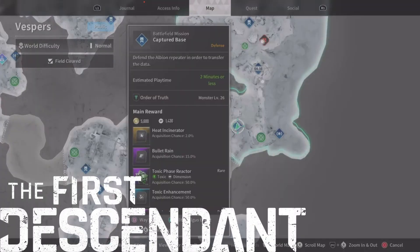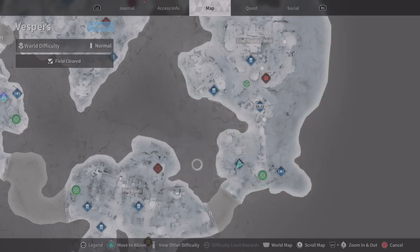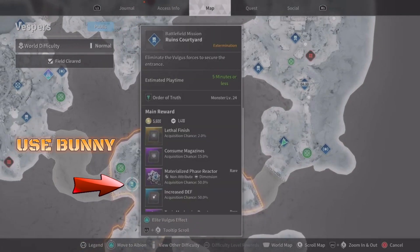Today on the First Descendant, I'll show where to find data processing neural circuit. Head over to Vespers. If you're not ranking anyone up, use Bunny on this quest. It's also fast and easy.